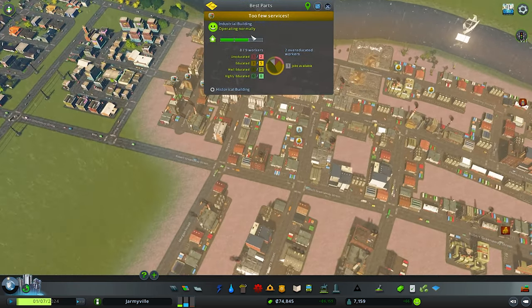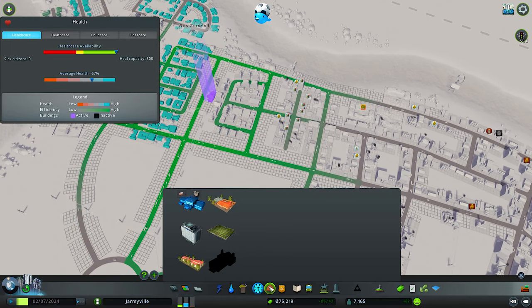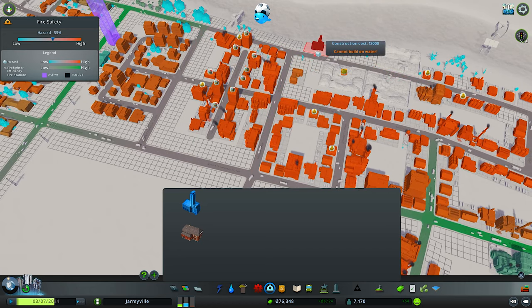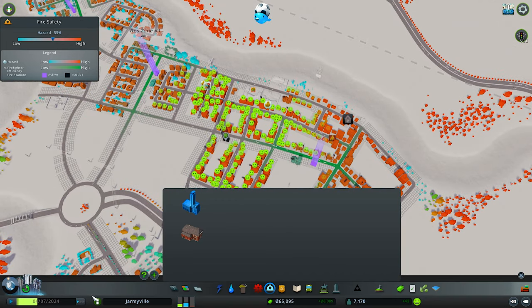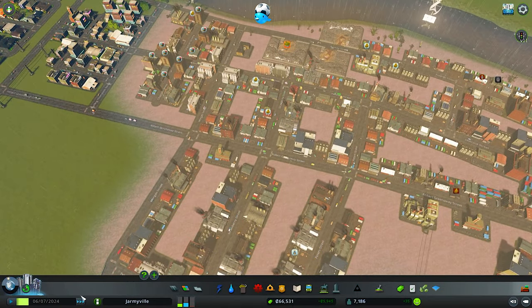Over here it says 'too few services' — I don't know what services they mean. Fire department? Medical? I'm assuming the fire department. 1,400 a week — that's insane. We do need a fire department around here though, that's for sure. I'm going to place it where it covers the most area. There we go.